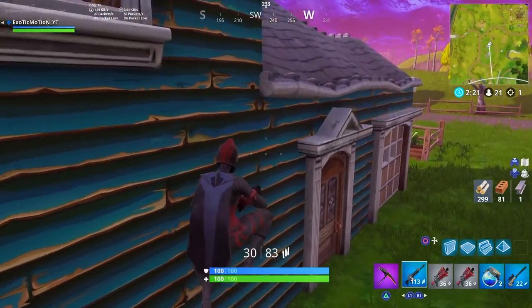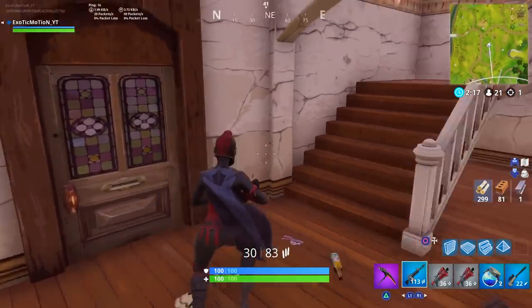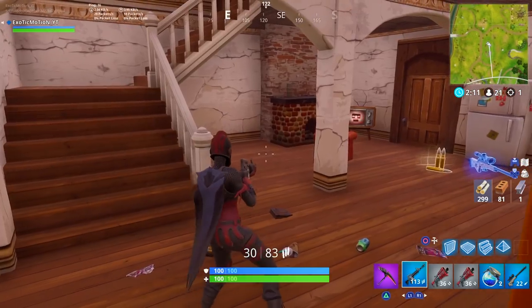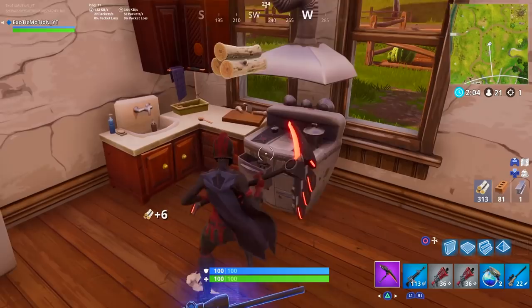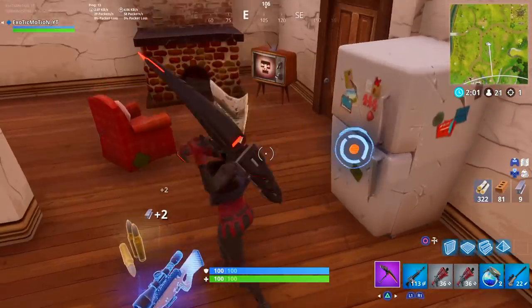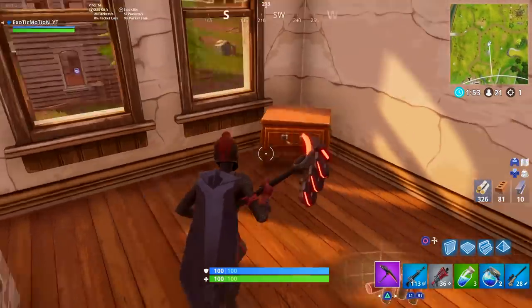The next pro tip — I just walked into this house. The first thing when you walk into a house is to find a weapon if you don't have one. But if you're looting, every time you walk into a house hit every single piece of furniture, except maybe items that only give you seven. All this stuff right here will give you a lot of wood.